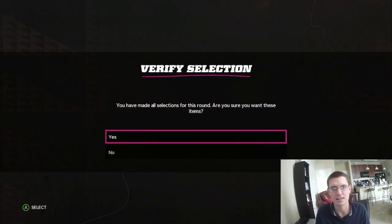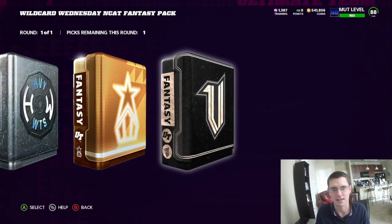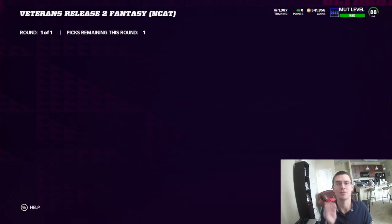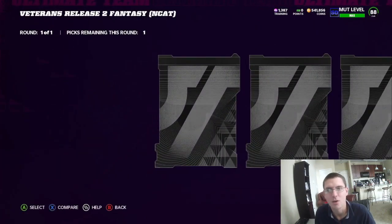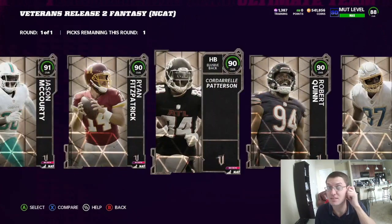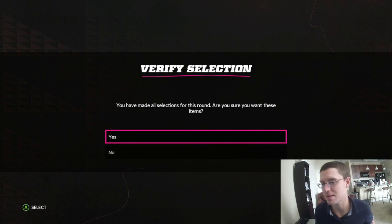We will open up the veterans NCAT and we will be picking Cordell Patterson. I do believe that this is the move, at least personally for me. Running back has three slots, he gets a lot of different theme teams, and he's one of the better running backs in the game.